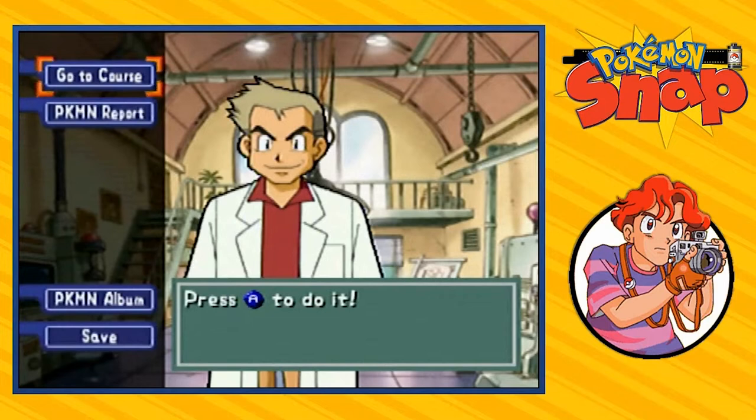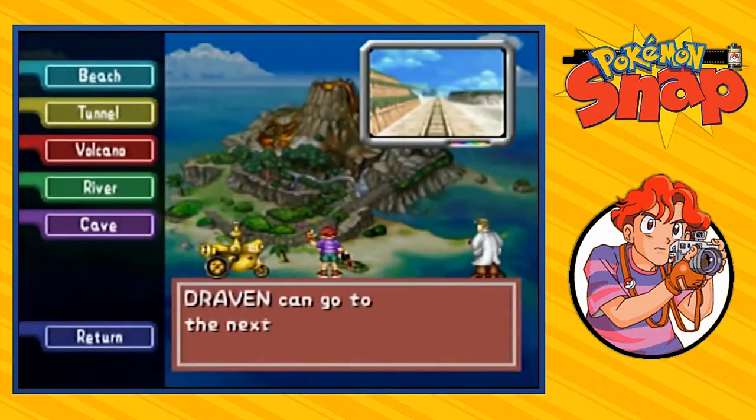What's up guys, it's me your host Draven, and welcome to another episode of our Pokemon Snap walkthrough. So it turns out we needed 40 types of Pokemon to get to the next level. I had to go to a few different places, take a few different pictures, get out of a few different places real quickly, and now it is finally time to go to the next course.